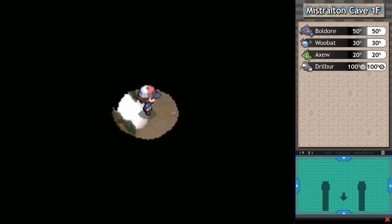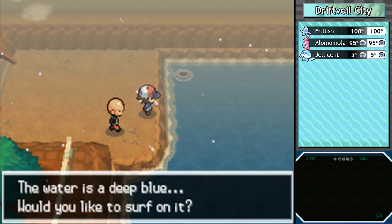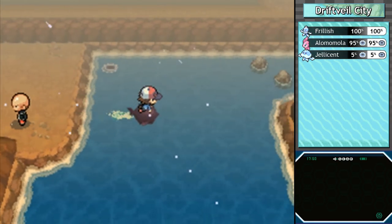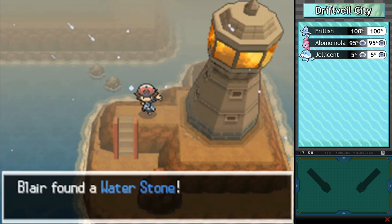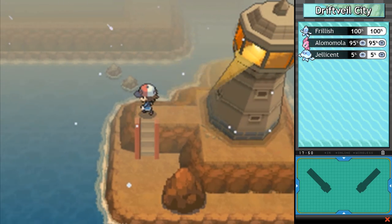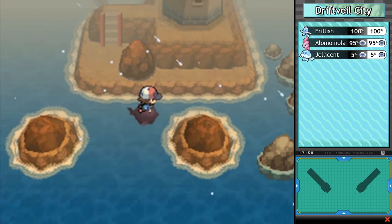Here we are, Mistralton Cave — but I need Flash. Interrupting myself briefly: back in Driftveil City there's something I forgot to grab. Down by the wharf, using my Dowsing Machine — nothing hidden around here — but there is a Water Stone, in case you wanted to evolve a third Panpour. Besides that, the lighthouse is really pretty, especially in the fog like this.